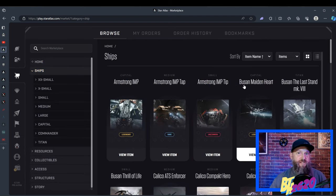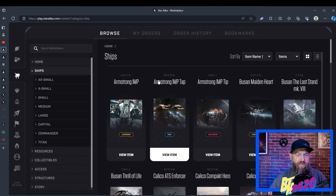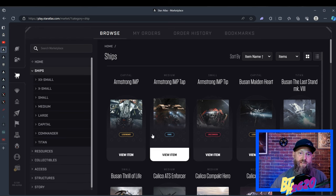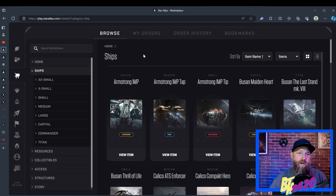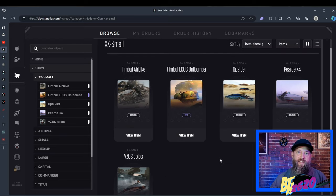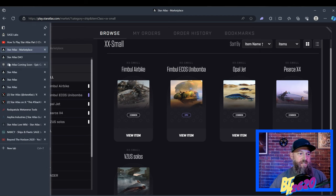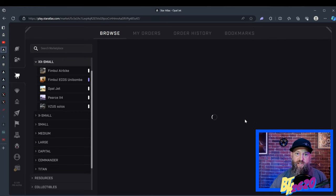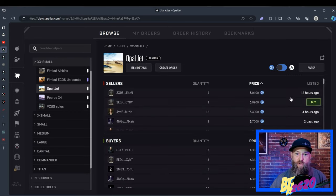Let's go down the side tabs within the marketplace. Here's the Ships section — on mobile it's a little harder to navigate, but I bought almost all my ships on mobile so you can do it. There are different classes going from extra small all the way up to Titan, with prices all over the place. I'll click on extra smalls — these are the five extra smalls offered at the moment. Star Atlas is constantly coming out with more ships, so please link your wallet to my Star Path so you'll get that 10% off when they release something new.